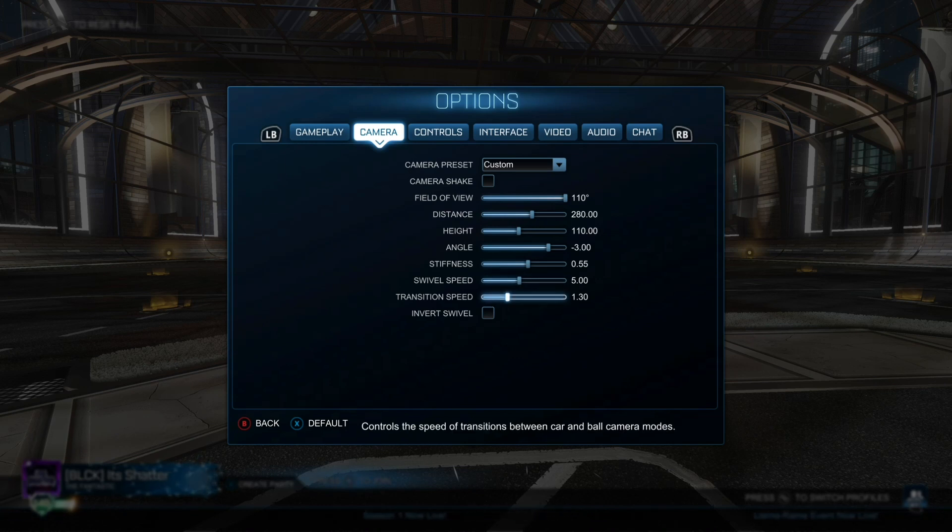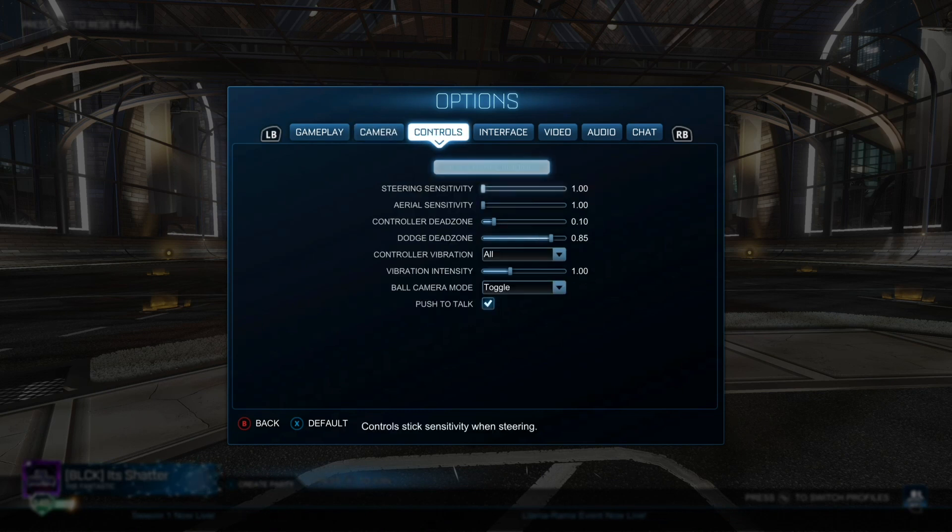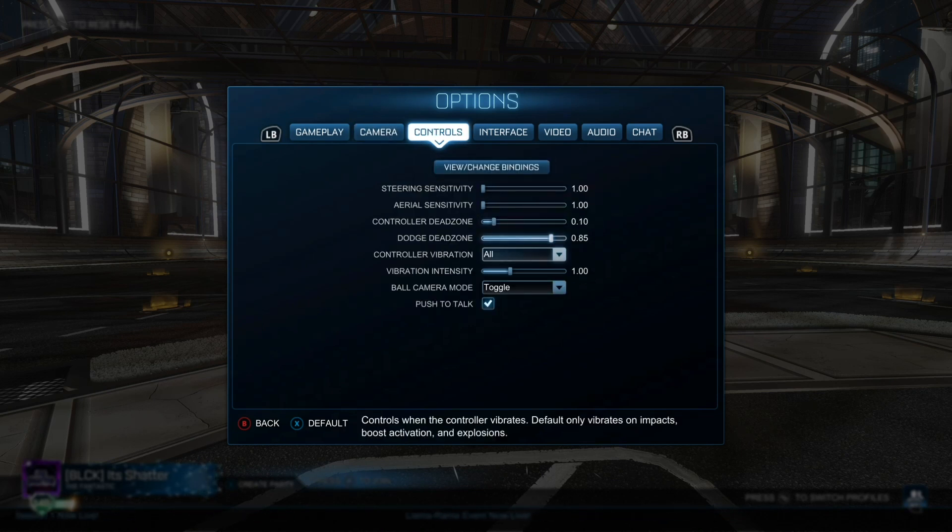Now we're on to the control options, and this is where the video might get a bit controversial. Personally I like to have vibration on for the haptic feedback it gives when using things like boost, or for indicating how well you connected with the ball. My controller dead zone is set to 0.1, but it all depends on how susceptible your controller is to drift. If you find yourself turning or slowly drifting in a direction when you're not even moving the left stick, you may want to increase your dead zone a bit.